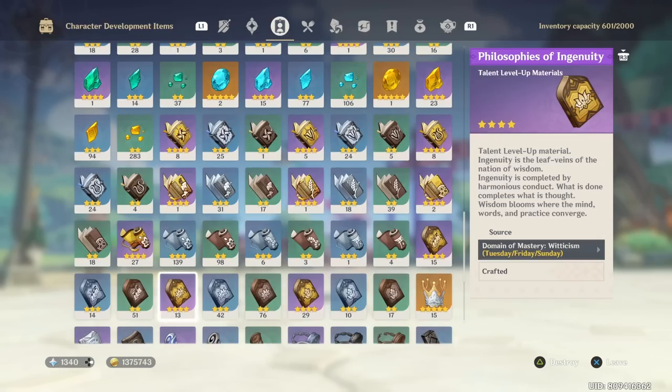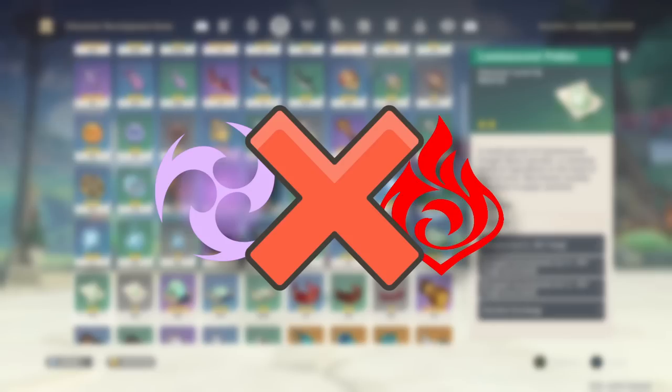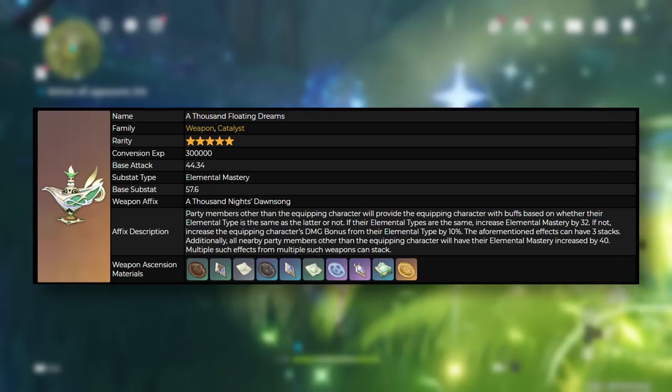Dendro Spores, the Lotus, and her talent books take quite a long time to collect all of. Remember that when farming Spores, you don't want to use Electro or Pyro reactions — otherwise you'll scorch the Dendro enemies and they won't drop the Spore. You'll end up like me, with almost no Spores and just some other random Dendro material that they dropped instead.